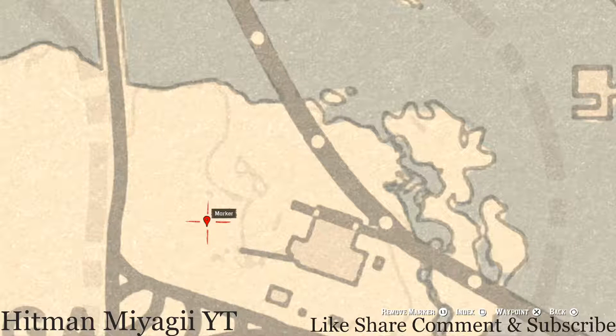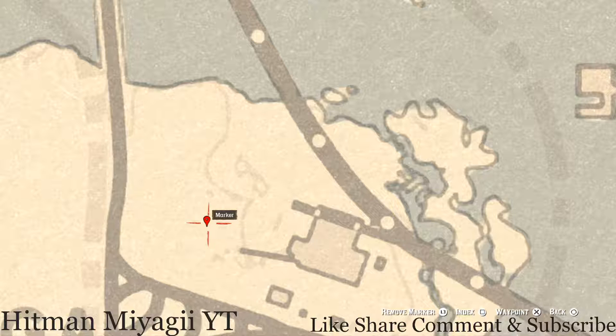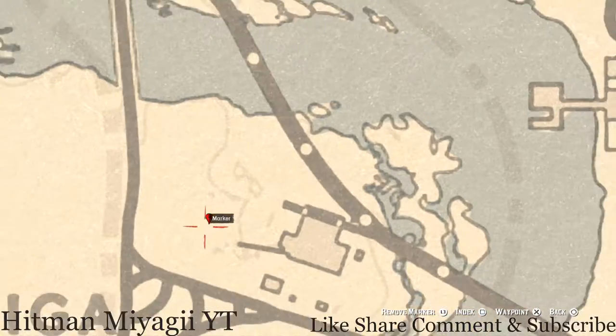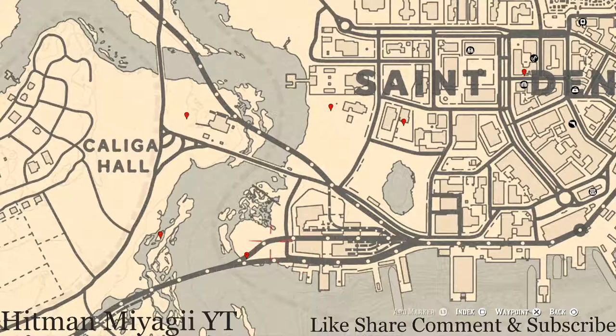Right here at this marker you guys will get a coin — this coin is randomized, I cannot tell you what it is. When you do come over here, go near the small broken-down cart or wagon. Go right up to it with your metal detector and you will hit on a random coin.